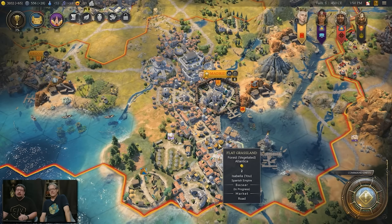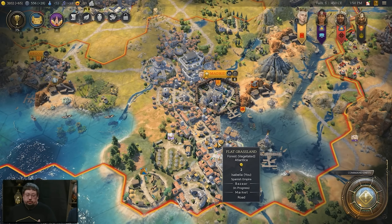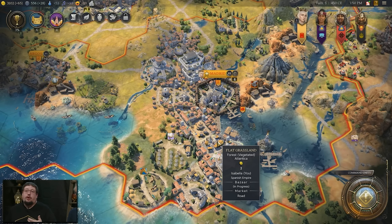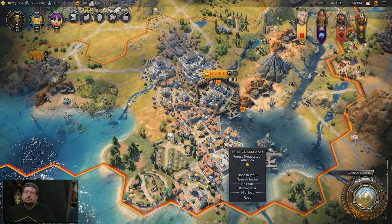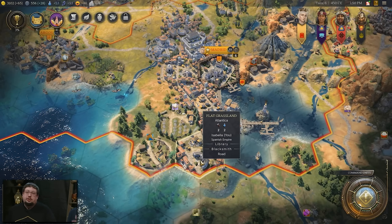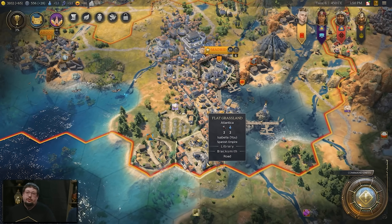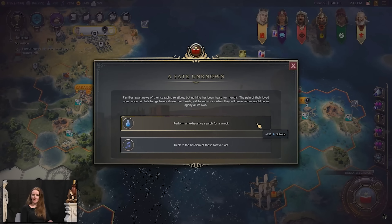More broadly, these distant lands and the exploration age provide plenty of other ways to build up your science. As we discussed last week, resource adjacencies have changed — resources now provide science and production adjacency yields.